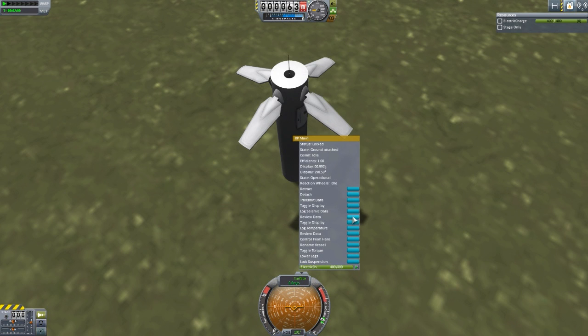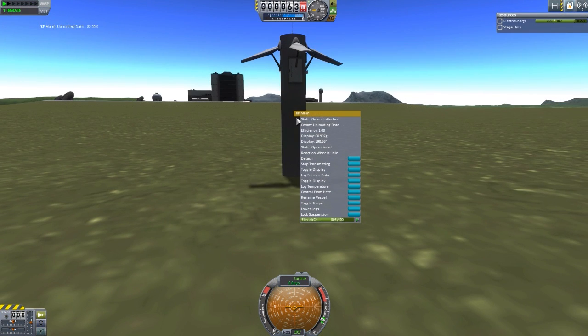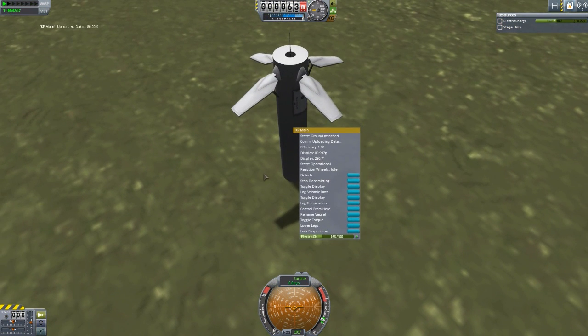And of course, you can then transmit data and send all of that back. Someone really could have walked out to get the data, but, you know, we're testing systems. So that's basically how this works — you launch it, it goes thud into the ground, and you're good to go. Once this thing transmits — there we go, we are done. It transmitted both the seismic data and the temperature data, and you'll notice that in one charge, it's good to go for both of those.